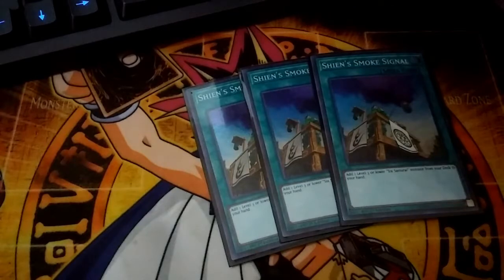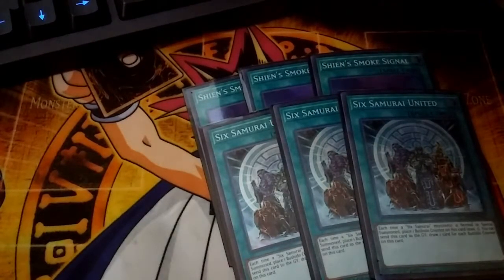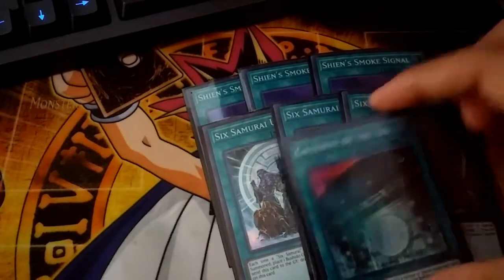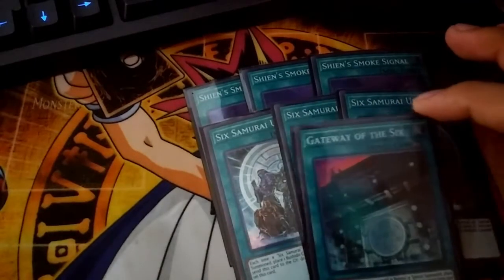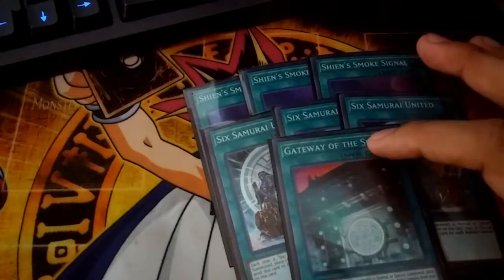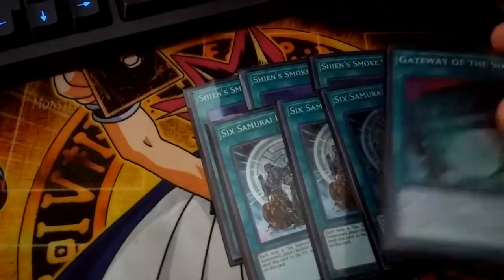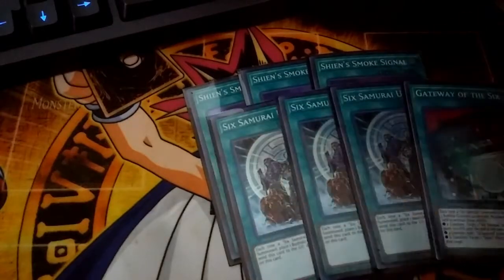You're gonna want triple United and one Gateway. These are pretty self-explanatory. Gateway is a god card — you can add any 6 Samurai back from your deck or graveyard to your hand, you can special summon a Shien if it's destroyed, you can boost your monsters by 500. Gateway is just a god card. I really want this to come back to three. United gives you draw power and search power for the deck.